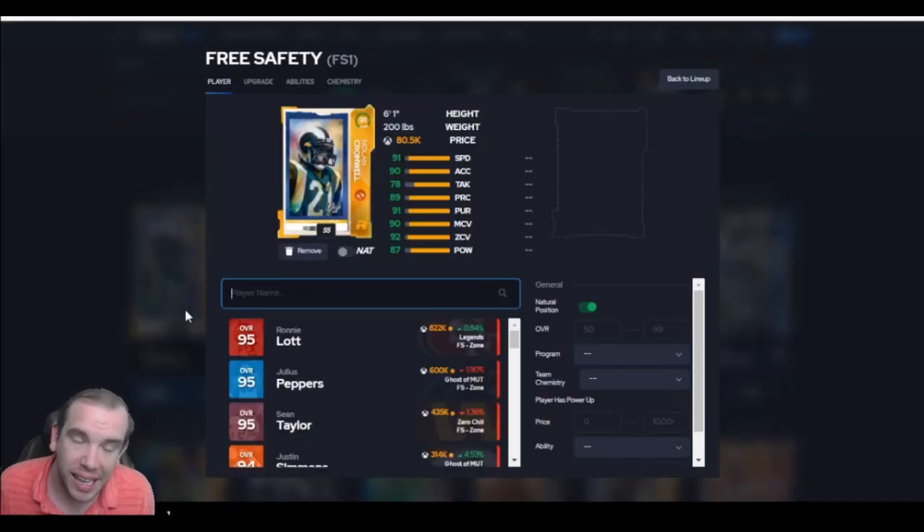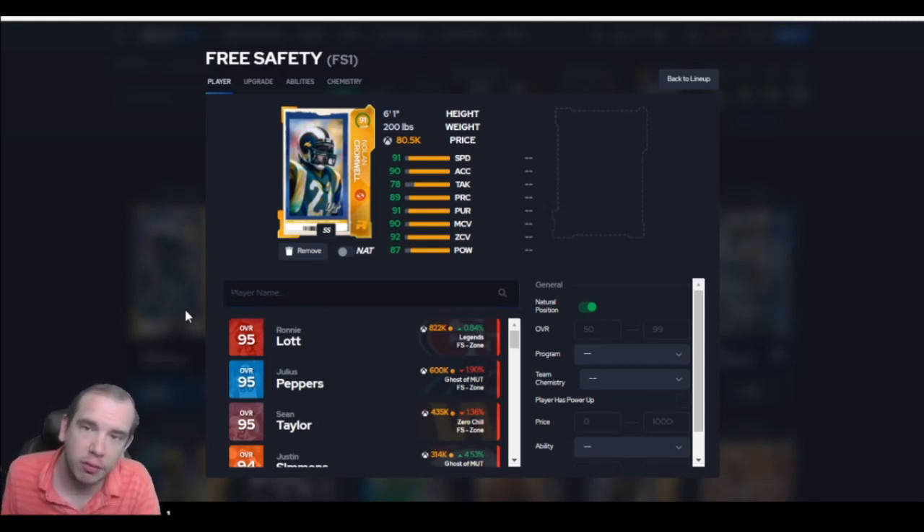Norland has 91 speed and he hits the thresholds at 6'1". For his price, hitting thresholds is not going to happen — go get him. He throws hit sticks. Trust me. You'll like this card for a budget guy, for sure.